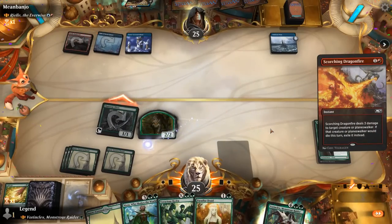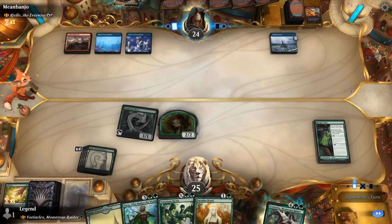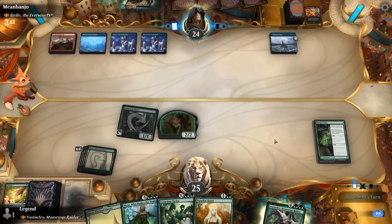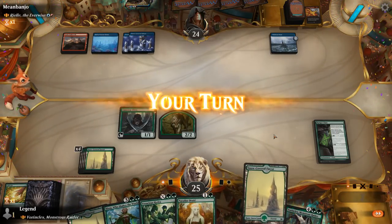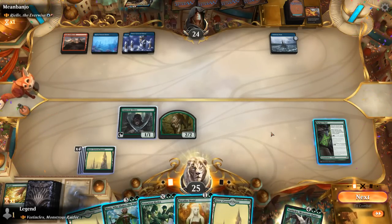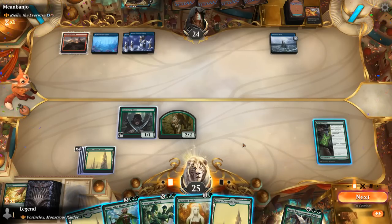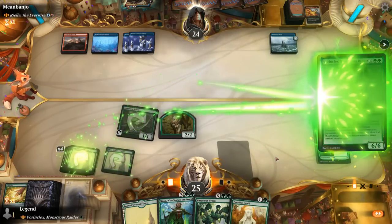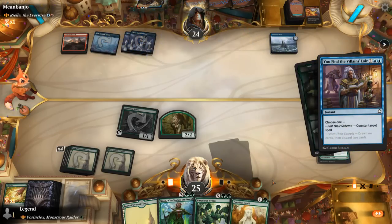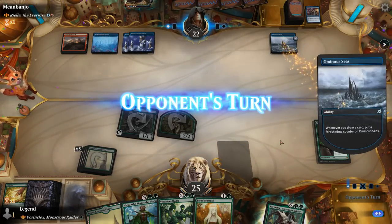It's going to be a Dragonfire killing the Curator — that's acceptable. Opponent maybe waiting to play Riel until they can get immediate value from it, passing with four mana. We could start leveling up Ranger Class, or get Vorinclex countered in the hopes of Nissa helping us replay it. If Vorinclex resolves, that's nice too — it would also prevent Ominous Seas from picking up any counters. One counterspell down, still applying pressure.